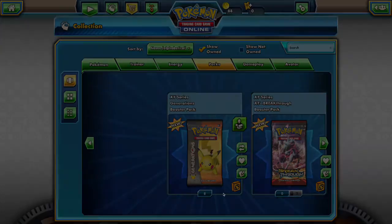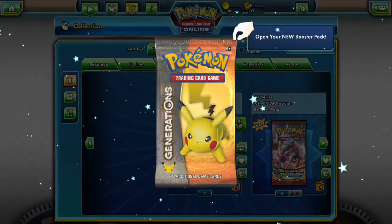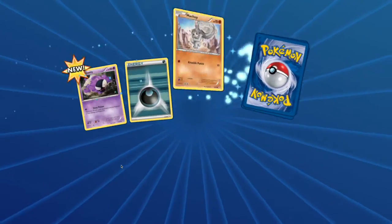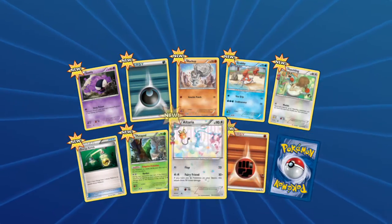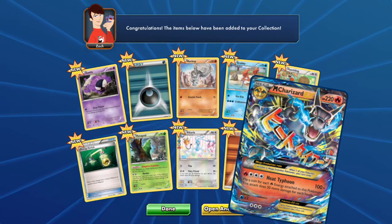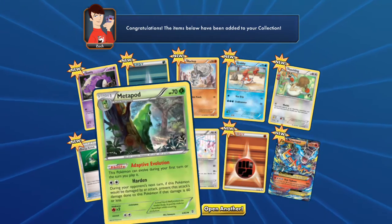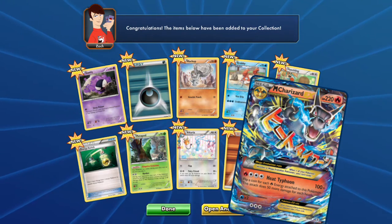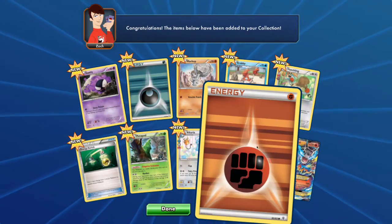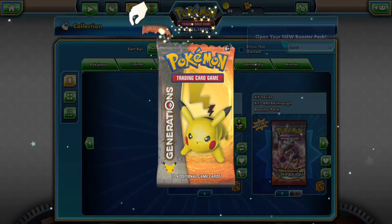Alright, done. Now this is a generations one. I think it's because I got the pin set, so we'll see. Or maybe because of the Charizard. And my rare is - oh! I think maybe because it was a Charizard pack. I don't know, but that's pretty cool, I got Mega Charizard. I don't even have that - like actually, I don't even have that as a real card. Getting energy is just good, even as a holo-foil one, it's still pretty good.